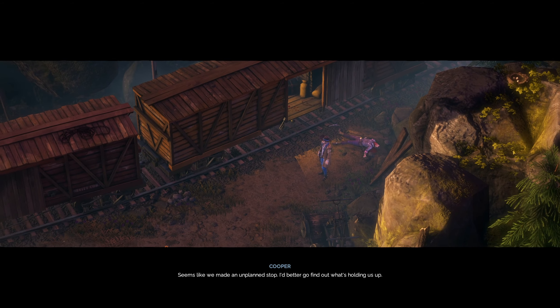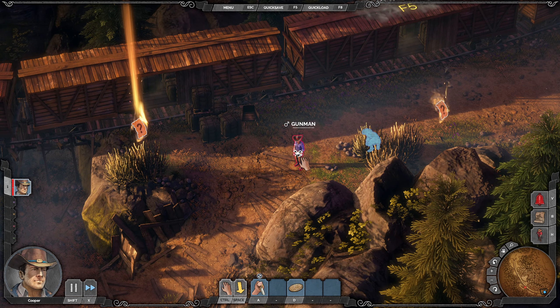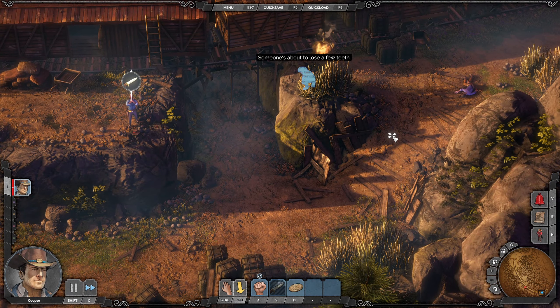Gonna have to sneak my way up to the front of the train. Knife slash knockout: you can take down enemies up close using a knife or knock them out. Press A to select the knife, then left mouse button to attack. For a knockout, either swap out the skill in the skill bar or use Y. Cooper can also throw his knife to take down enemies from far — he needs to retrieve it afterwards. Press S, select throw knife, then left mouse button to throw. Someone's about to lose a few teeth.